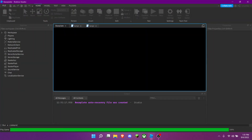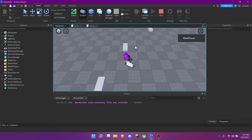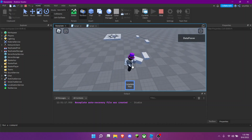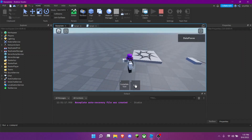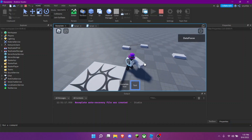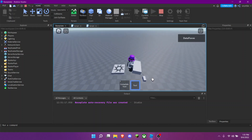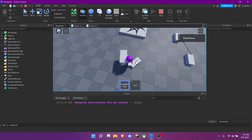Now you can go ahead and try it out. You can see it working — when you put it down it attaches with the rope. There's a random part here but you can see it connects.